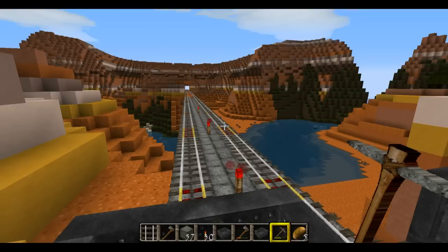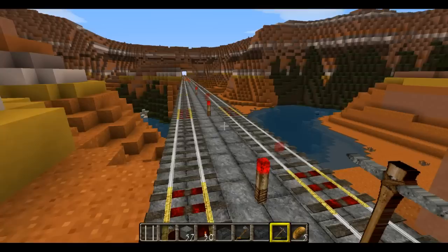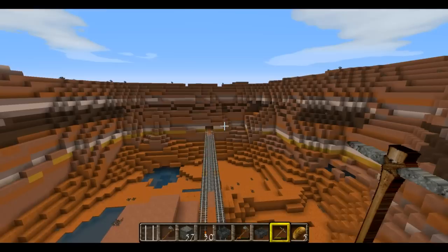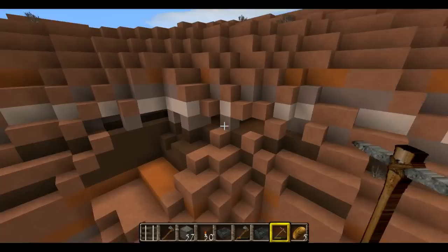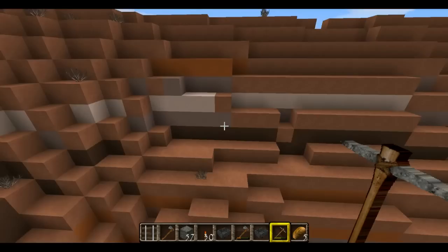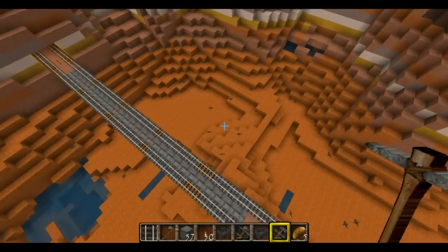This is another canyon area, and the railroad goes back in this direction. Over here I've kind of started to dig into the mountain. I was thinking of creating an area where I would just dig into the face of these hard clay mountains and make buildings out of them. So that's one thing that I'm trying to figure out right now.